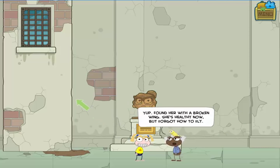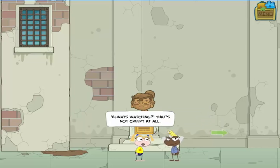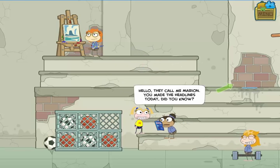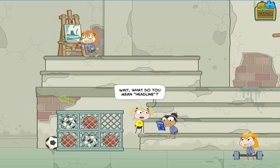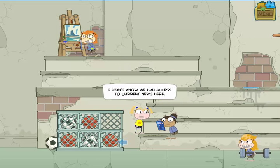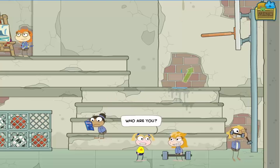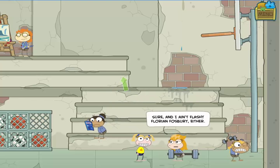Here's this older inmate named Patches who has a pet bird that's forgotten how to fly. There's a statue of the warden to the right. Here's another one, Marion, who is kind of the knowledge broker of the prison — this is the person who knows what's going on and can get you information, so that'll come in handy later. This rather glamorous looking person is Flashy Florian Fosbury, who will become a rather important character later.